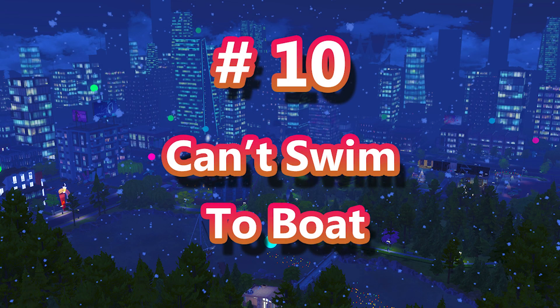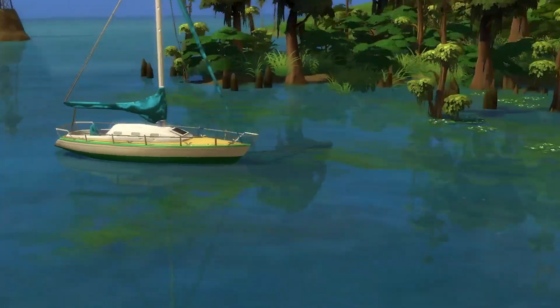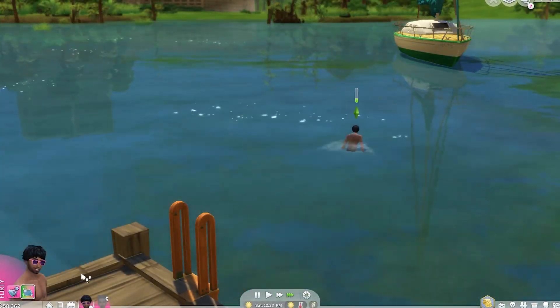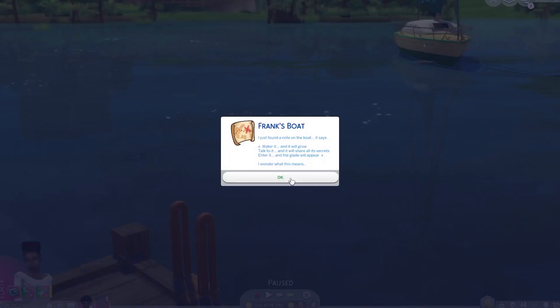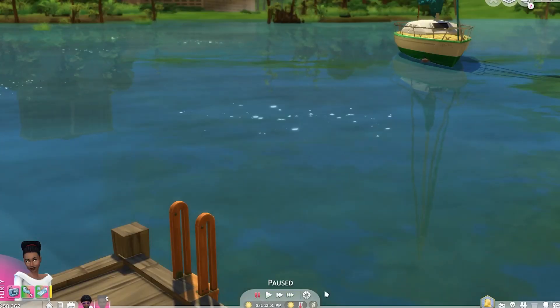Number 10 is very common — your Sim not being able to swim when they get to Magnolia Promenade. In the story mode, you have to swim out to their father's boat, and a lot of people have not been able to get their Sims to swim out there. This means that your world files have not been installed properly. So you need to go back and follow the installation instructions again. I recommend removing Brook Heights from your game completely, repairing it, and then starting over with the installation.